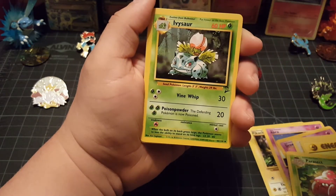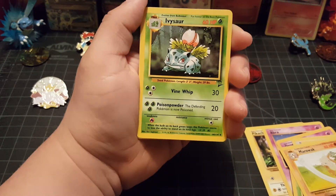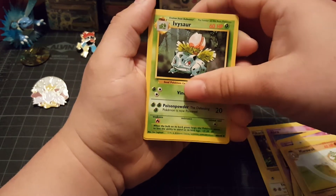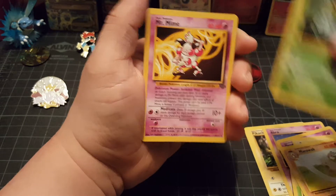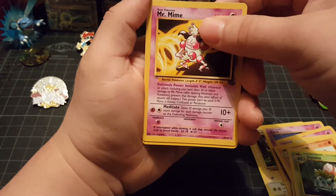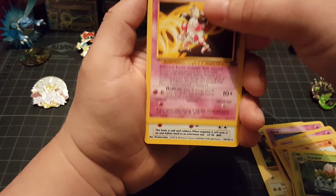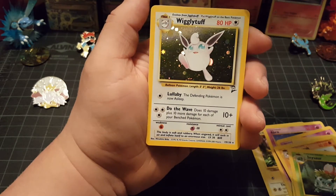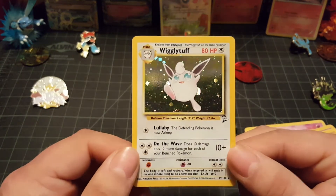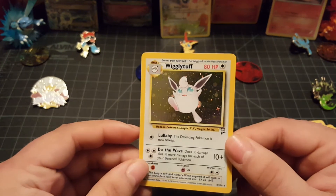And our last common card is Ivysaur. And I'm just curious — there's three in front of two. Let's find out what the next card is. And our next card is a Rare Mr. Mime. All right, very cool. Very creepy. Do we have something else? Yes, we do. I wonder what our real Rare is. It's a secret that no one should know. What is it? It's a holographic Wigglytuff from Base Set 2! Oh, that is... oh man, that is so awesome. Thank you.